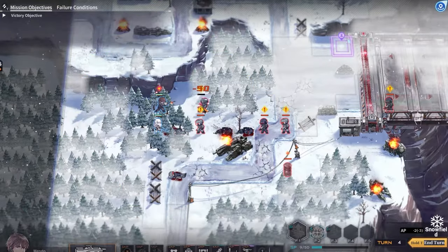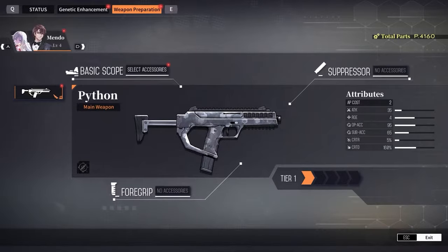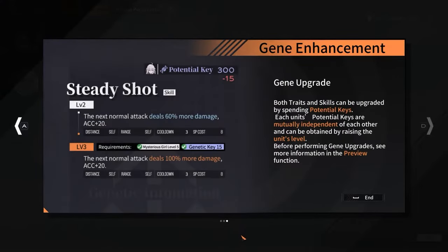Guns in this game can be upgraded — not just by leveling up, but you also have modifiers for each character and each gun. You also have this thing called genetic enhancement, basically skills that you can unlock to use on the battlefield.